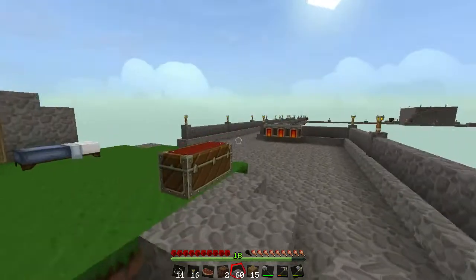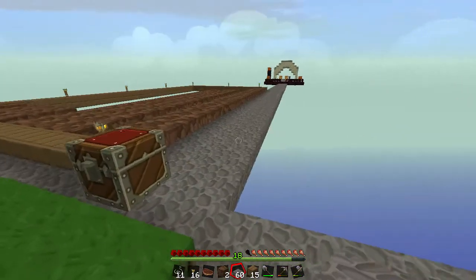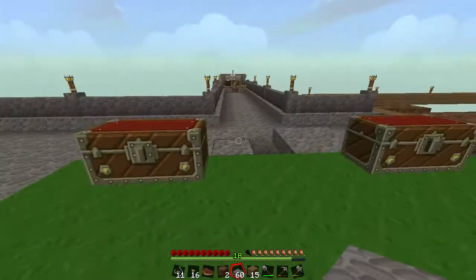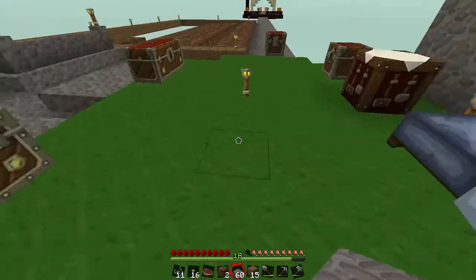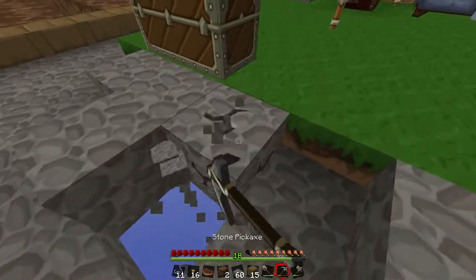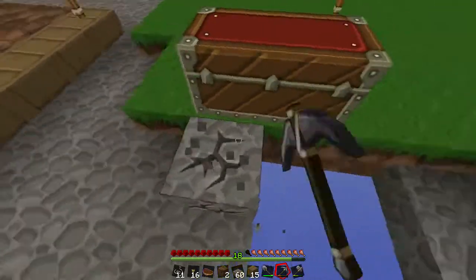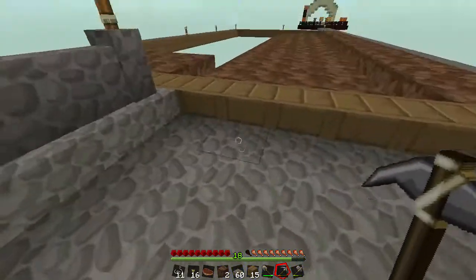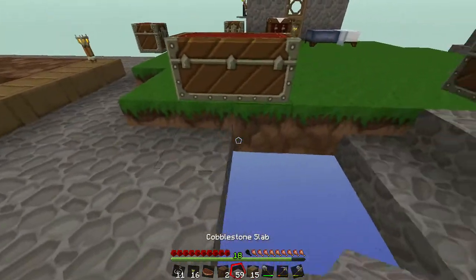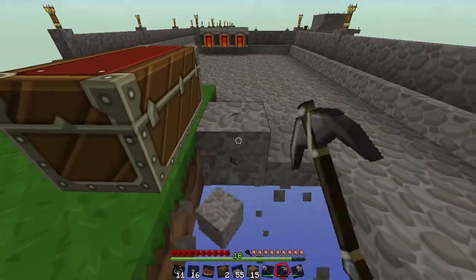We're also gonna start making a tree farm, which I'm thinking of putting somewhere around here - haven't quite decided yet. One thing I definitely want to do is make a little two-by-two water area in the middle, which some of you have recommended. We need water here for the farm, so it'd be a perfect spot for a little fountain.